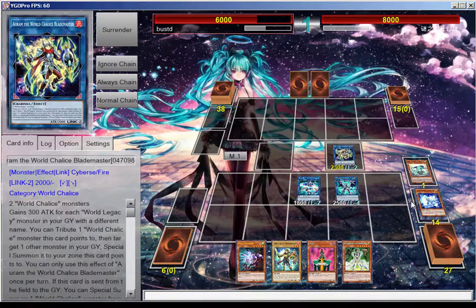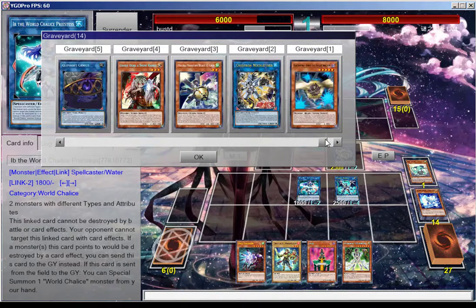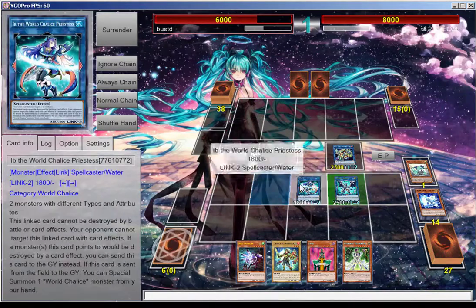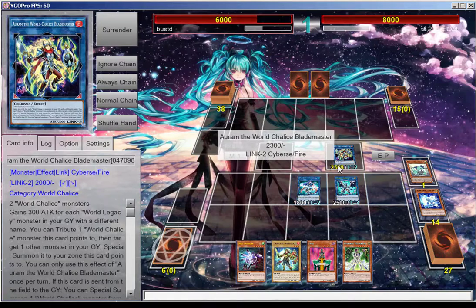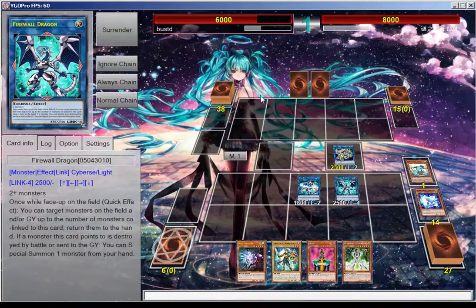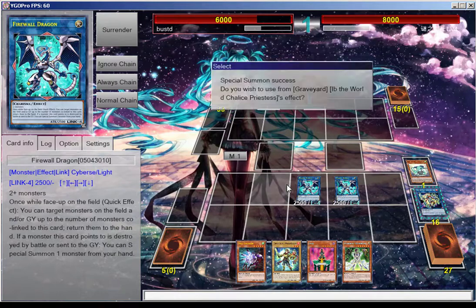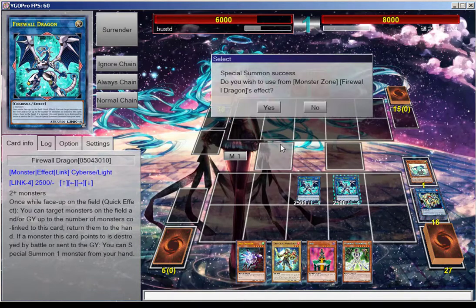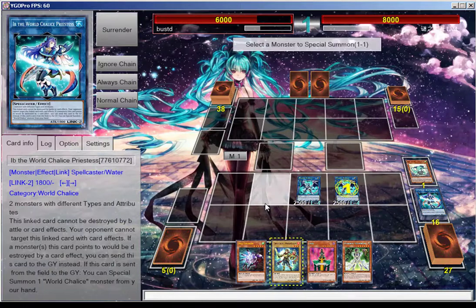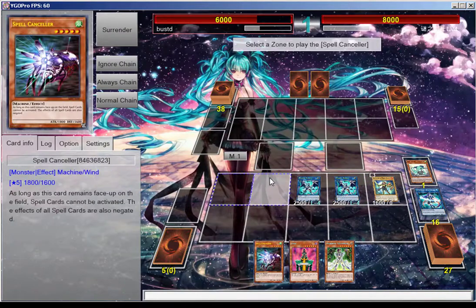We're going to go off of what we have here. This is what your graveyard is looking like — you can add back a Ghost Ogre to your hand because of Firewall, or add back pretty much whatever you want. We do have another World Chalice in hand so we can do more. We're going to go into another Firewall Dragon using these two, special summon this, World Chalice Priestess is going to trigger, then Firewall's effect triggers.